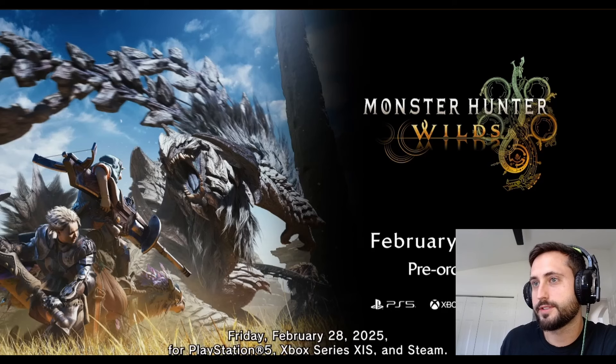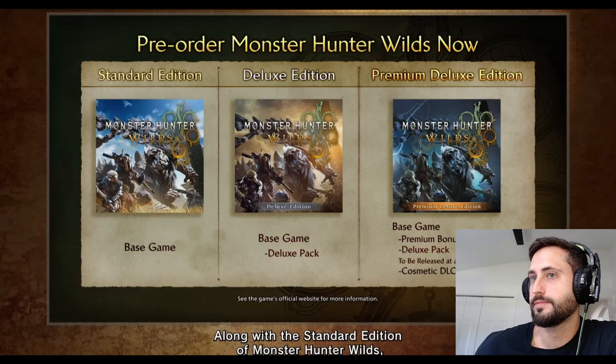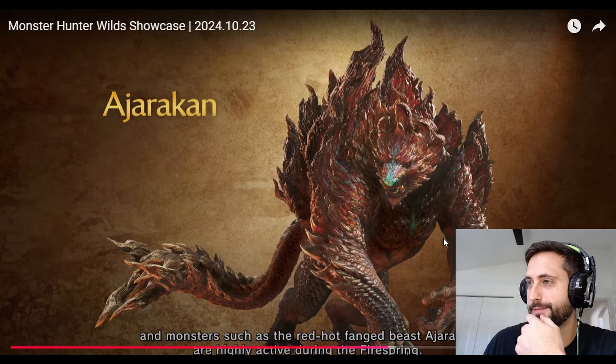We're closing in on the date, folks. I can't wait. Along with the standard edition of Monster Hunter Wilds, the deluxe edition packed with downloadable content is also available the same day. Where's the monkey? Where's Ajarakon? There he is — that's my guy right there. That's my new guy. However you pronounce it, that thing looks cool. This guy right here is one of my new favorite monsters they've shown off. He's cooler looking than Rajang. I said it. He fires better than lightning.